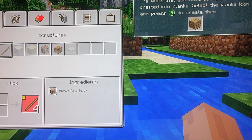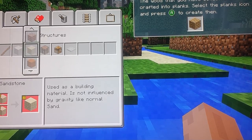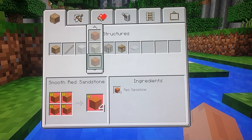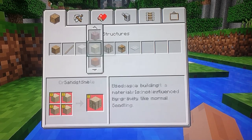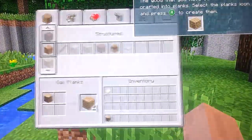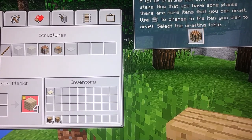If you press X on an item it tells you about how to craft it and what sort of block it is. If you exit, you can press X to go on the crafting interface and press A on this oak wood plank.